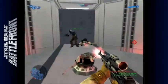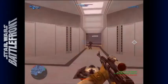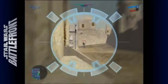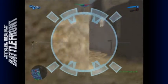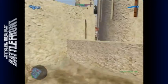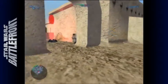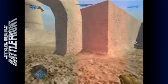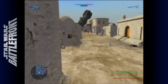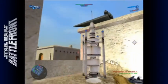Those are grenades — the red glowing things. This is the planet Tatooine, shown in the first movie. It's a really good map, probably one of my favorites, because it's all very tight and closed in. You can see Jawas running around — in the game they fix turrets and health/ammo droids, which is weird because in the movies they run around breaking things.